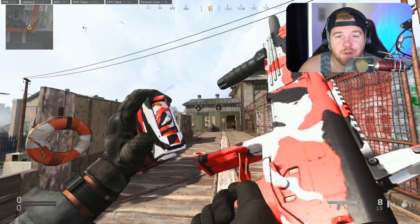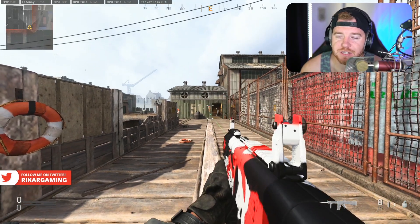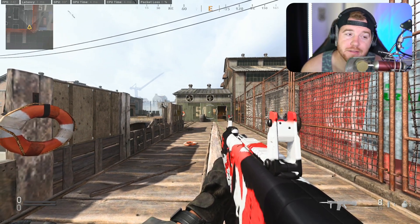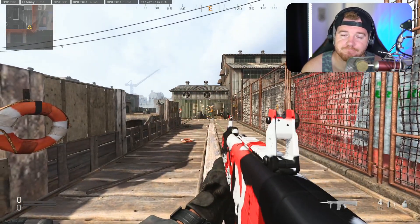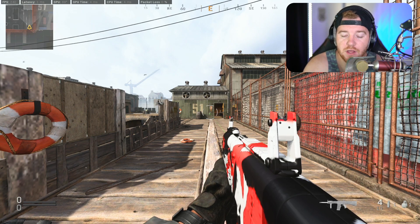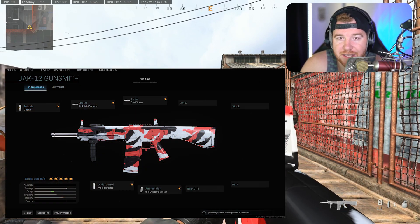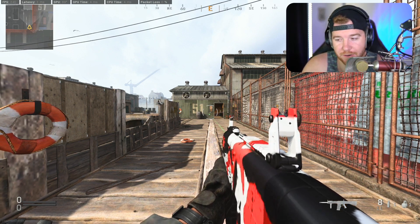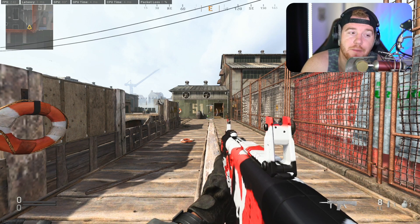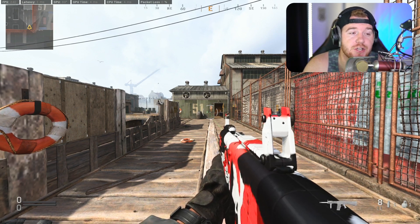Coming in at number three is the brand new weapon just released last week — the JAK-12. If you remember from the MW2 days it's basically the AA-12, but this version is much better because it shoots fire rounds. It's fully automatic and does have a small eight-round clip, but the reload time is pretty quick so that doesn't affect you too much. Those dragon breath rounds kill in about two to three bullets, so you can easily kill two to three people with those eight bullets in close quarters. I'm hoping to see some kind of nerf to these dragon breath rounds — they're very, very strong right now.